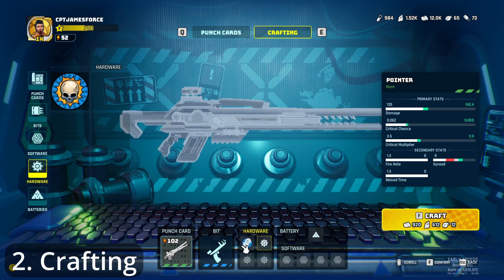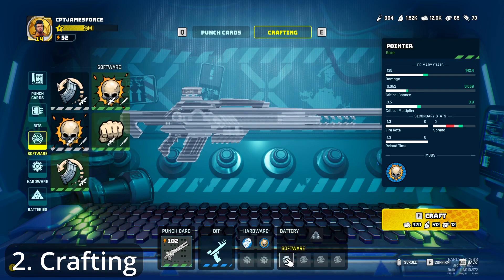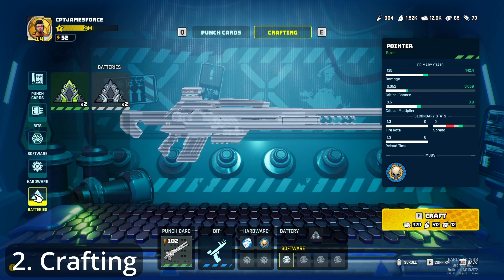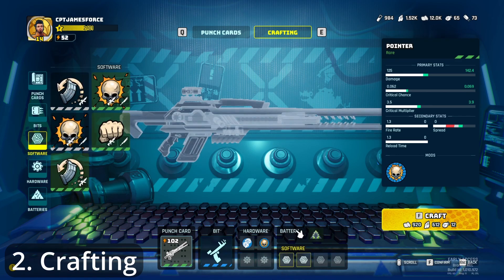Then we have hardware — you roll a random one, and I have the heavy hitter hardware, so I add that. I now have two of my hardwares. Then you add a battery. If I add the common battery, I get one software slot, but if I add the uncommon battery, I get two software slots, which gives me more options. Epics and legendaries will give you even more slots to add more to your weapons.